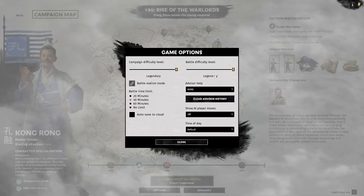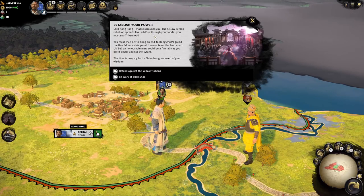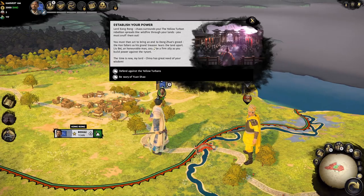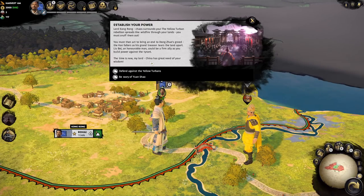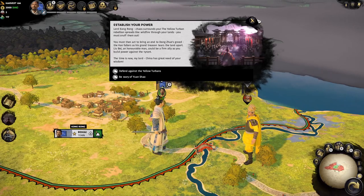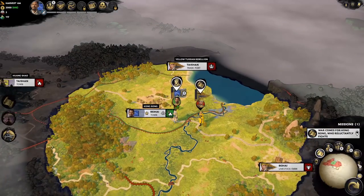We're going to jump in here on legendary difficulty, 40 minutes. We're loaded up into the game. The intro tells us chaos surrounds us — the Yellow Turban rebellion spreads through our land, Dong Zhuo's greed tears the land apart, and Liu Bei could be a firm ally. But we're running away from the chaos. We will do the first two missions where we have to engage the Yellow Turban army in front of us. If you want to stay in the Beihai area near the Shandong Peninsula, go check out our old guide — that guide still applies.